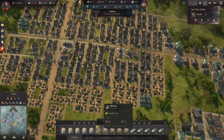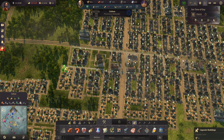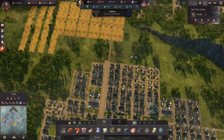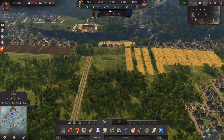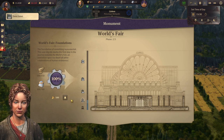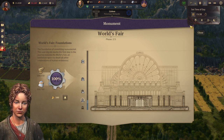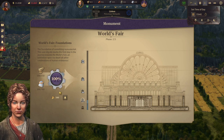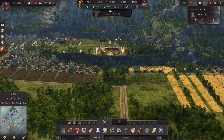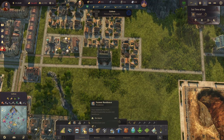We need some more workers. Let's upgrade you, upgrade you, upgrade you. Now we don't have enough farmers for the World's Fair. Are they in here? I guess they're in here, and we actually have 439 extra. No, that's more warehouse — our residences.